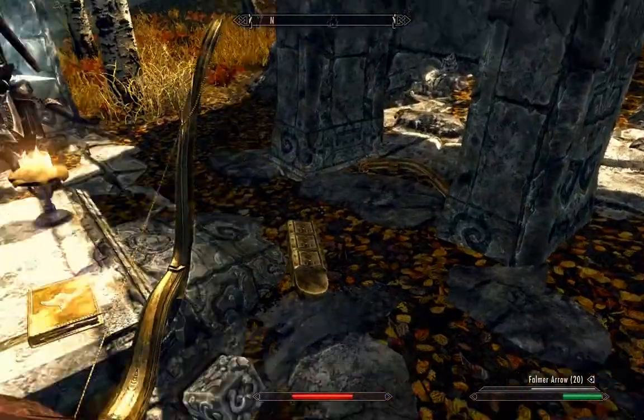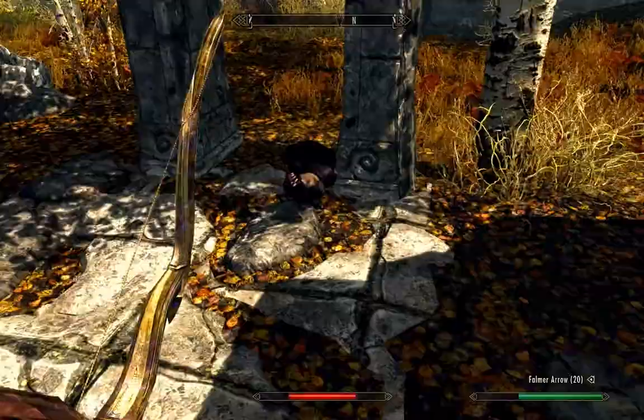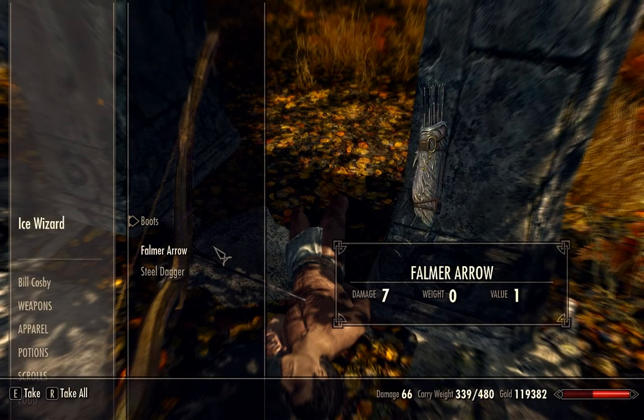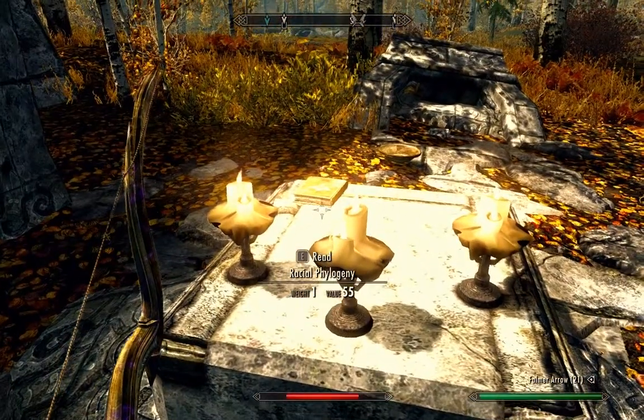All right. And there are some Dwemer artifacts here. You can actually turn them into Dwemer Ingots. Take his stuff. So it's basically an ore location.